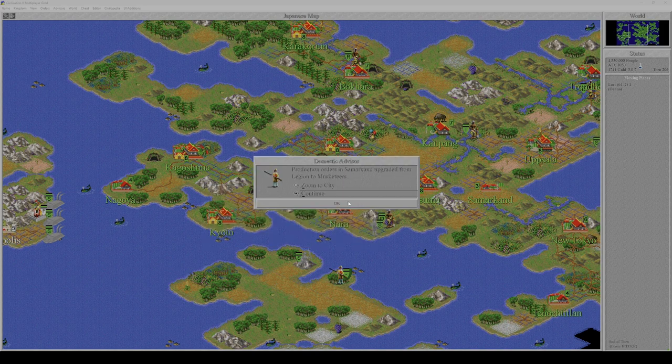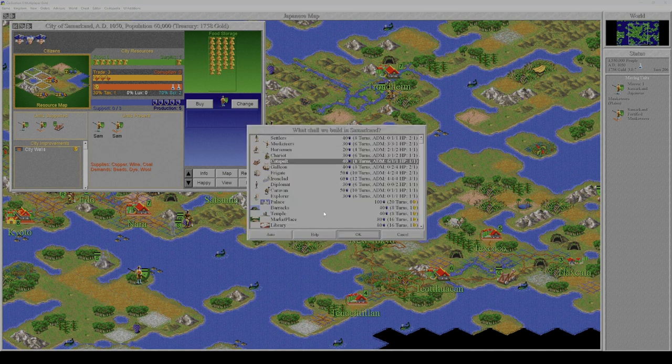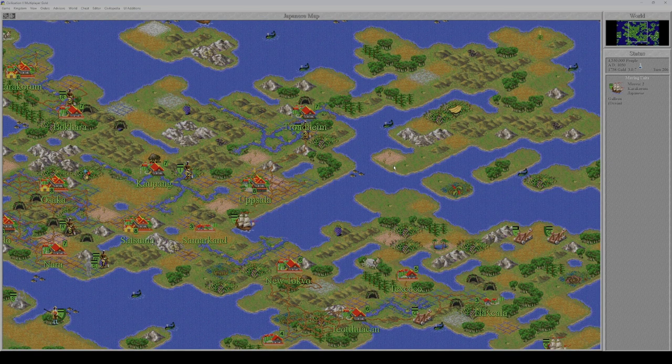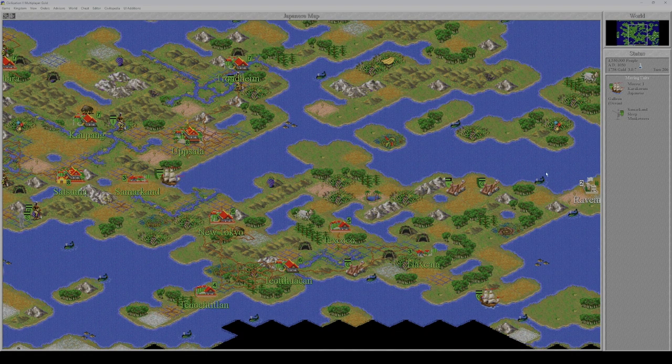Edo builds a caravan, obviously for wonder purposes. Our legion has changed to musketeers — that's great. We didn't change the production over here, so let's produce another musketeer and then switch that to a catapult. Since catapults are slow, they're going to be transported by the galleon and then moved into position.